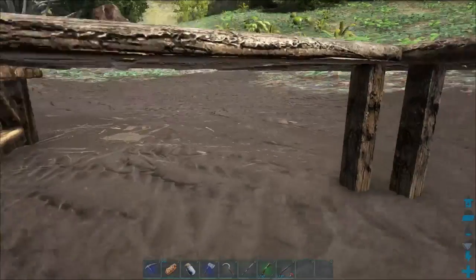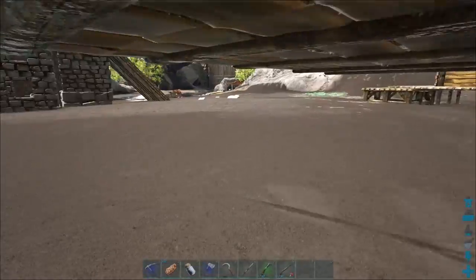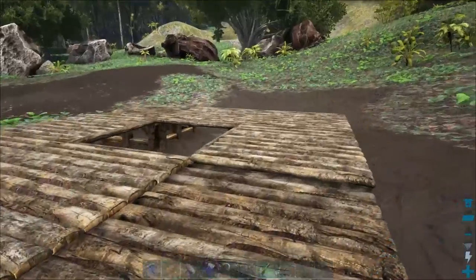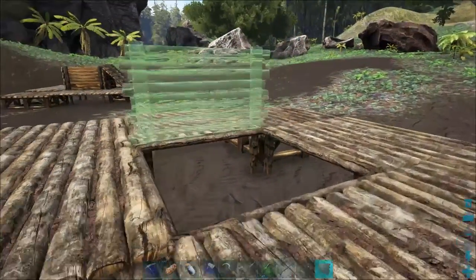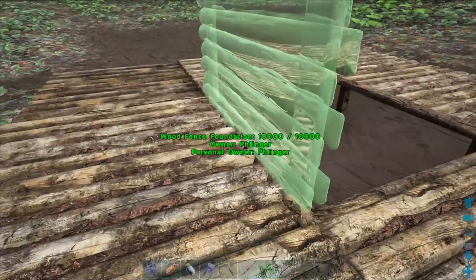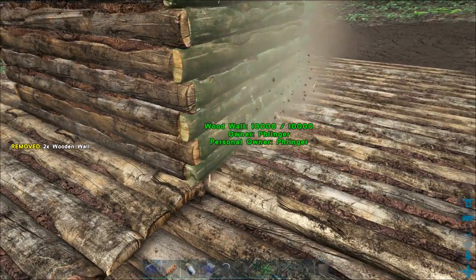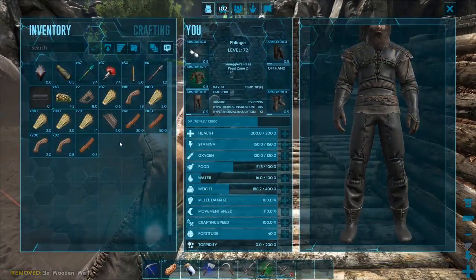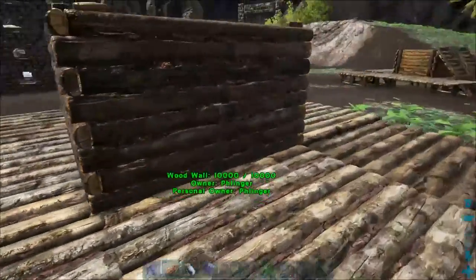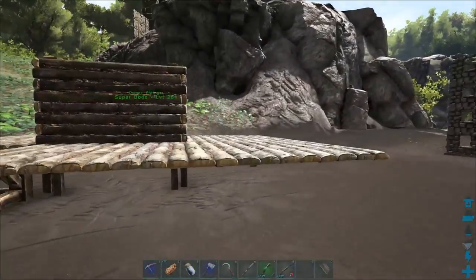When the Hyaenodon comes through here, he can't see anything past this fence foundation, and it makes it so you can basically just do whatever you want with him. Now we're going to take this and put it in there, putting walls up so we can get in and out, or we can put a ramp up on top. I'm just going to put in a ramp.